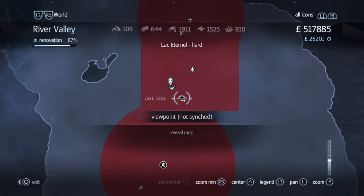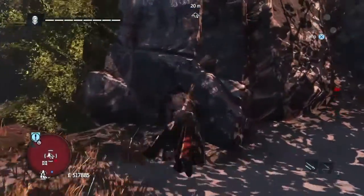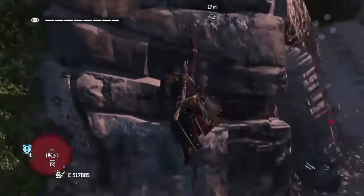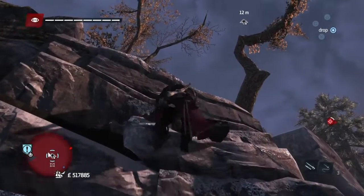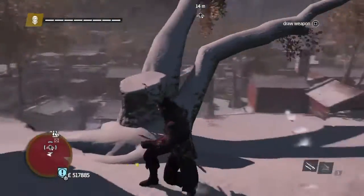Now we're going to go to the viewpoint which is here. If you run from that chest straight in here and climb up this building, try not to get shot as you do. Got away with it. And there's that famous double tree look with the viewpoint just up here.